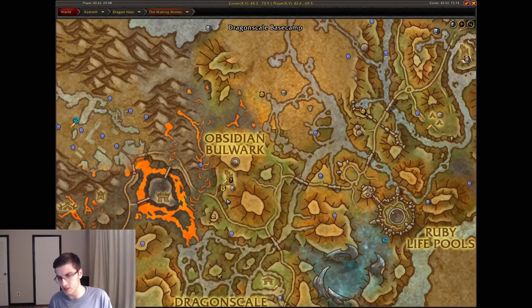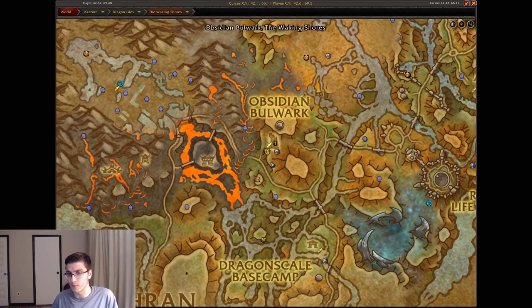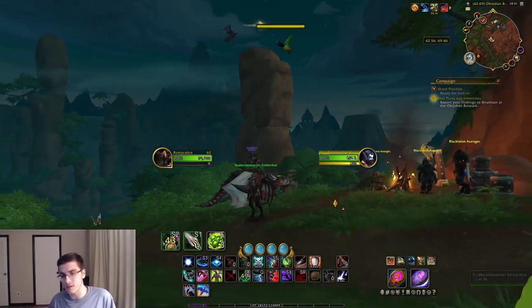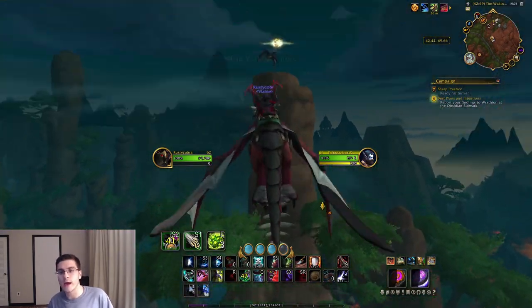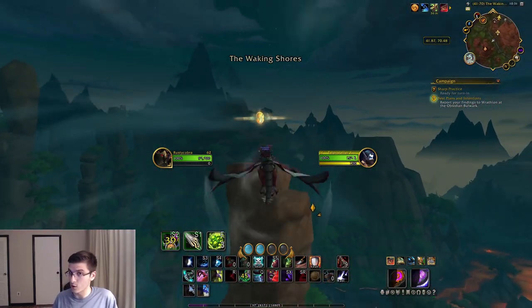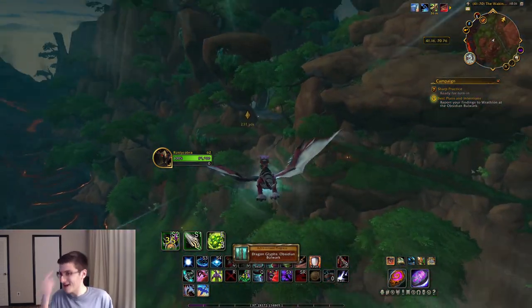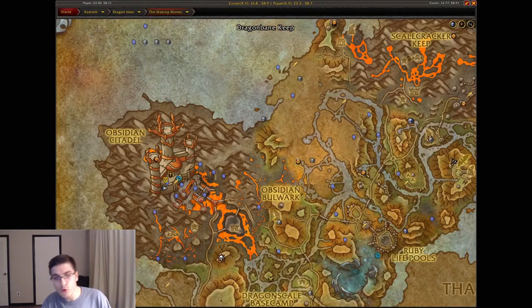The next one is over at the Obsidian Bulwark — another super easy one. This is basically the staging ground where you and Wrathion assaulted Neltharion's lair to retake the seat for the Black Dragonflight — amazing quest line, by the way. Your glyph is going to be on that tall rock there; fly up and pick it up.